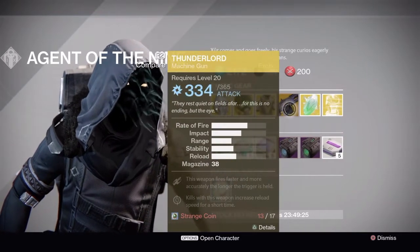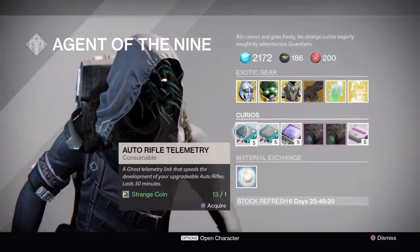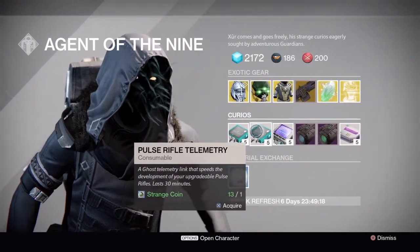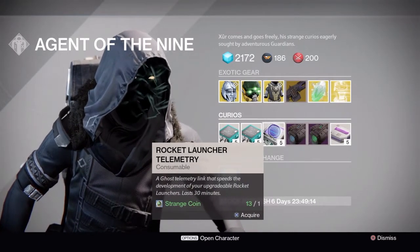He has Thunderlord, the Exotic Shard, and Chest Engrams. He also has Auto Rifle Telemetry, Pulse Rifle Telemetry, and Rocket Launcher Telemetry.